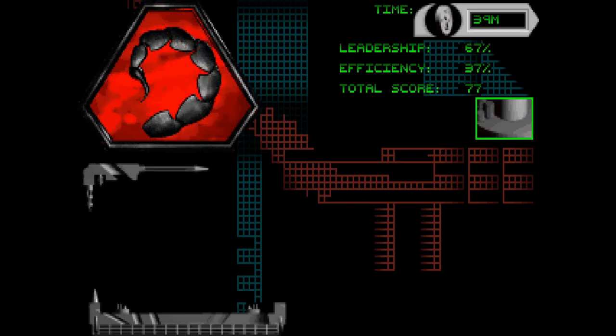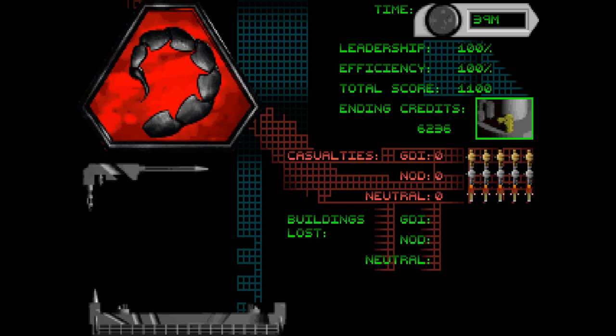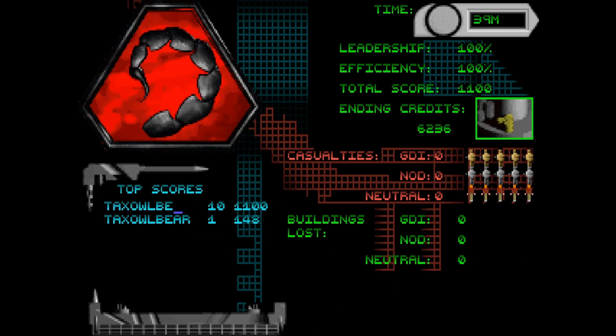There we go — that was the first mission in Command & Conquer Biowar. 100% leadership and efficiency because I kept everyone alive — no casualties, nobody died. These missions override the last four NOD missions, but you do get a save game if you install this mod, so you don't actually need to play through the first nine NOD missions. See you next time, thanks for watching and take care.